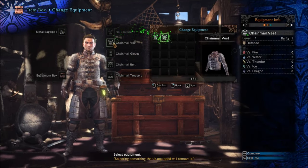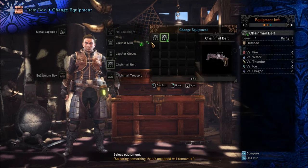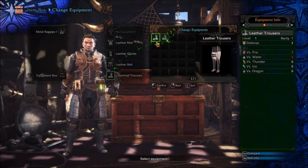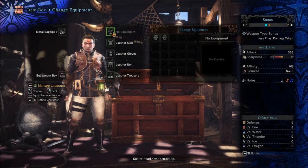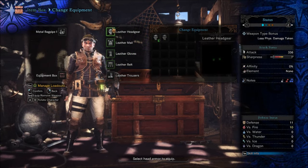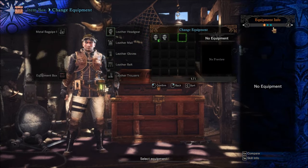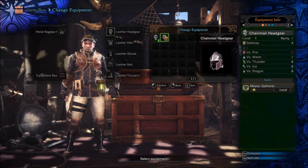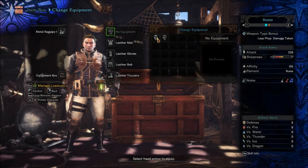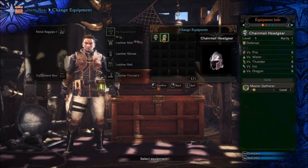I could just take off my helmet — you can hide it so you don't have to look at it. So I've got my switch axe — yeah, they're exactly the same. I'm not gonna bother. Okay, save equipment loadout — sure, why not.